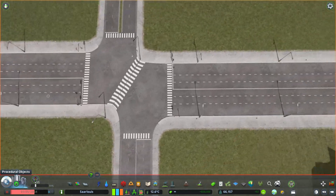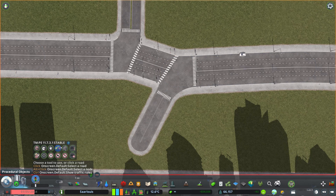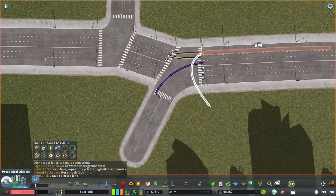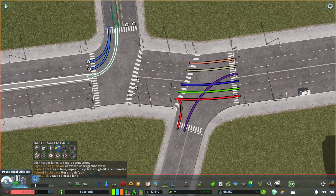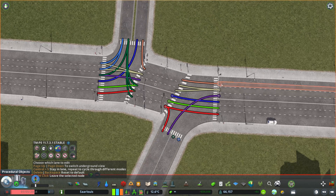Step 3: let's use Traffic Manager President Edition. First, drag one of the nodes with the help of Move It, then set the directions where you want each lane to go — turn left, turn right, go straight, and so on. That's something you have to choose for your own type of roads. I chose three lanes and two lanes for these roads.